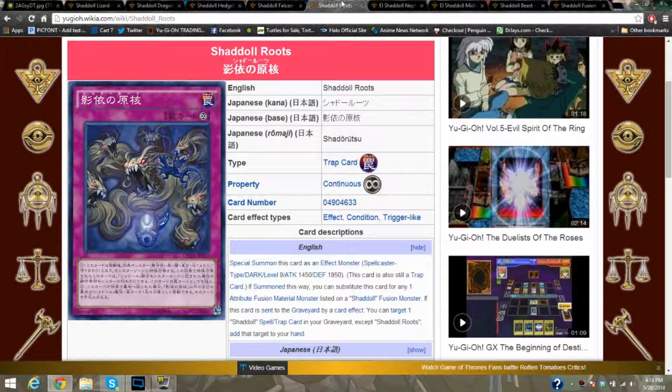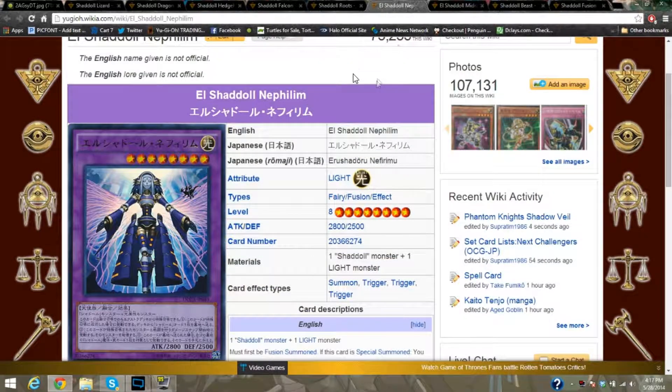I've worked on one or two decks with Yugi514, and that's pretty much it for Shaddolls alongside Bujins. I don't have full pure experience yet — I'll get to it eventually. Shaddoll Roots substitutes for any fusion, and if sent to the graveyard by a card effect, you can target one Shaddoll spell or trap in your graveyard and bring it to your hand. There's a lot of flexibility throughout the archetype — each card carries two effects, not one.